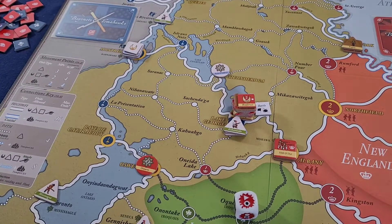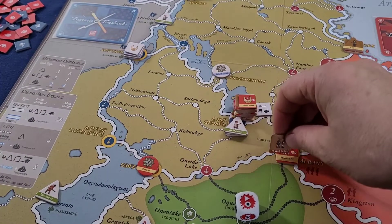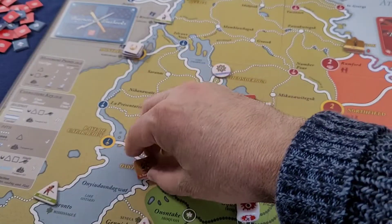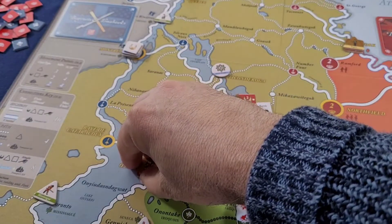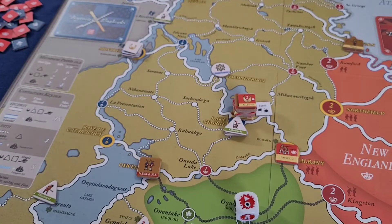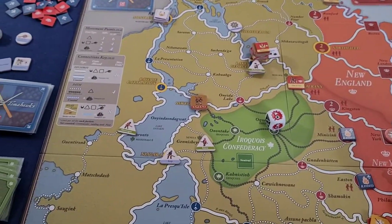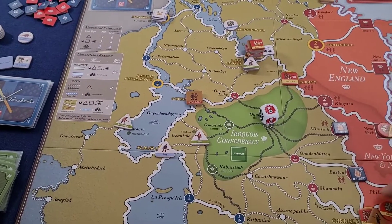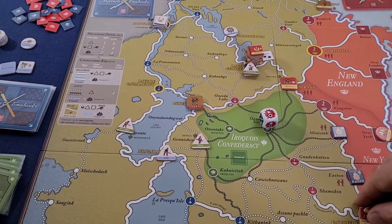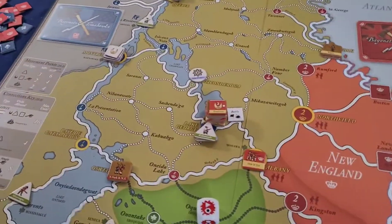My second army move will be two. I'm going to activate this New York/New Jersey unit and move one, two to the fort, just to shore that up in case they try to mount an attack. And with my last army move, we're going to go ahead and complete that fort down there — as historical as I can make it — right here at Edward. And that is the British move.